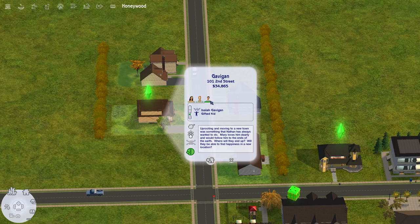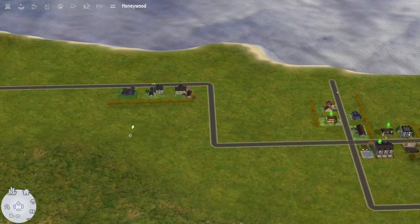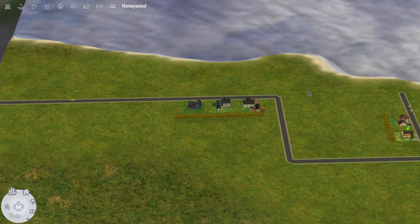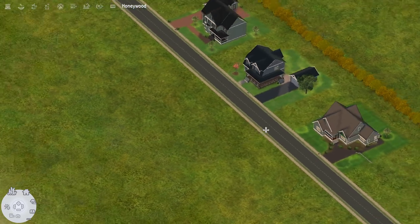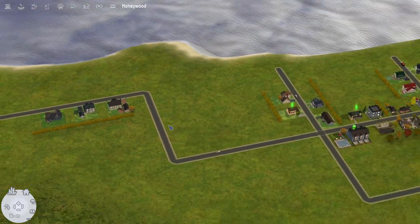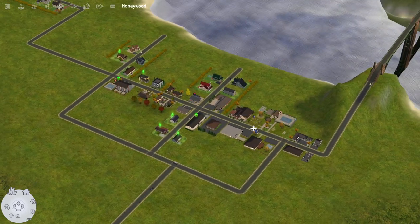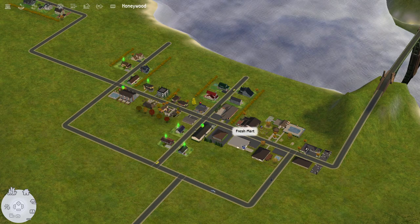We have some more affordable homes, and I placed down the Gavigan family. We have Mary, Nathan, and Isaiah. Uprooting and moving to a new town was something Nathan had always wanted to do; Mary loves him and would follow him anywhere. Will they find happiness in a new location? Then on this strip are the more expensive homes facing the water — available as Sims become more successful.